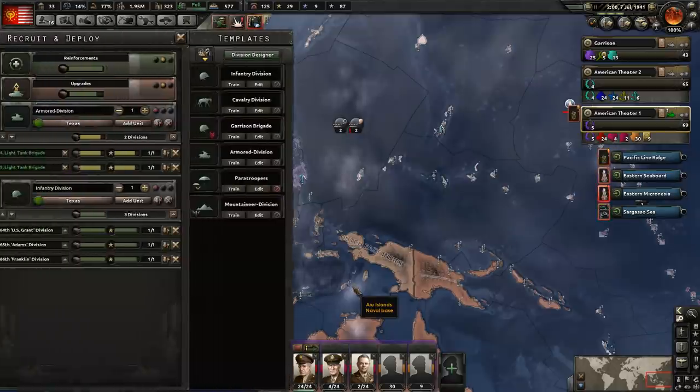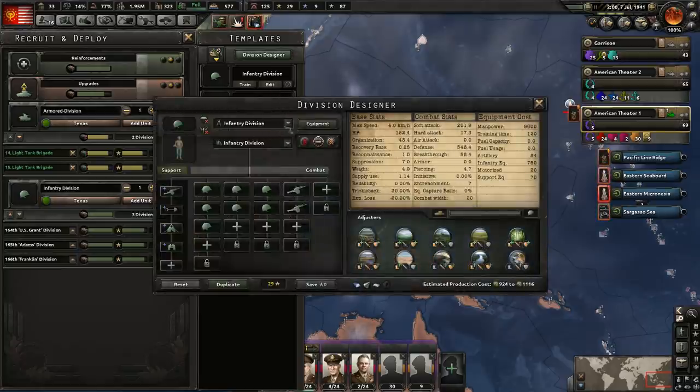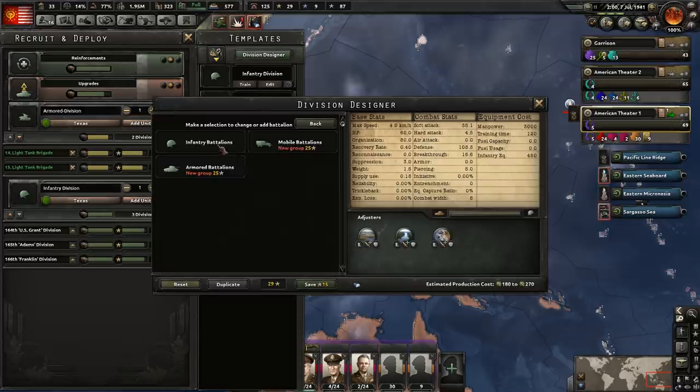And speaking of invasions, we need some Marines. We haven't been able to build them yet — everybody keeps bringing them up asking where's your Marines. Well, we didn't have any experience and we had to build our own division design here. So let's go ahead and do that. Let's create an empty one — we're not going to be able to get any support companies right now, but that's fine as long as we have them building. That's what's important.